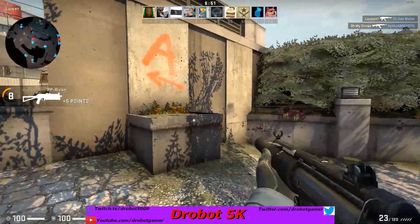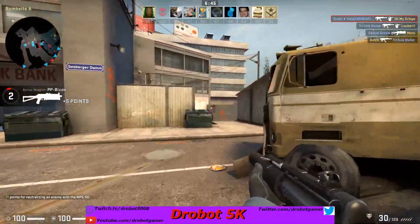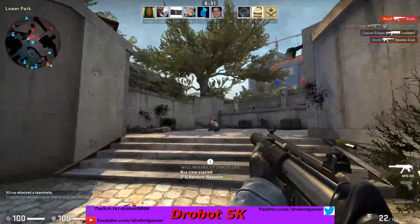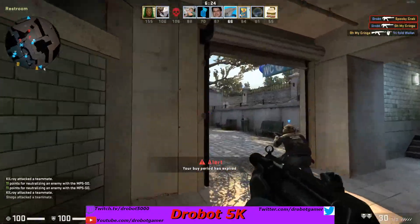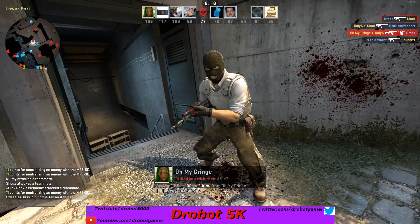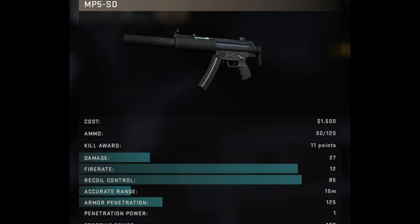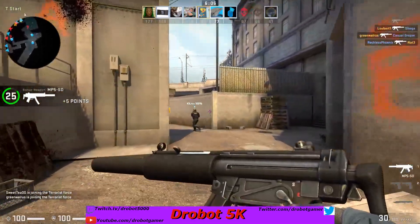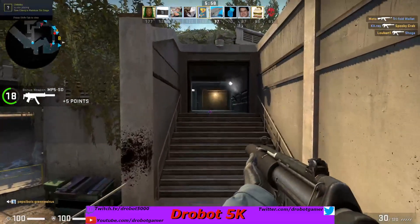I'm going to get two more frags and then wrap up. This is the new MP5 SD — it makes a really weird noise when you shoot, but other than that it's pretty cool. It doesn't one-shot headshot either; I'm guessing it has imported stats from the MP7. Let me quickly check the stats. That has been the new MP5 SD — it's pretty cool addition to CSGO. Right now it is not in the full game, it's just in casual gameplay, but a new gun is always cool.